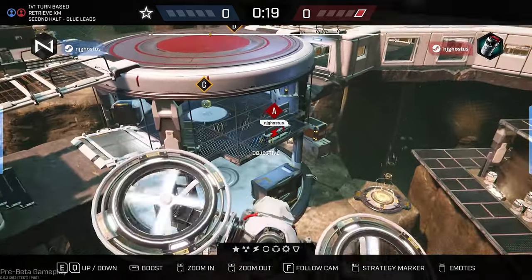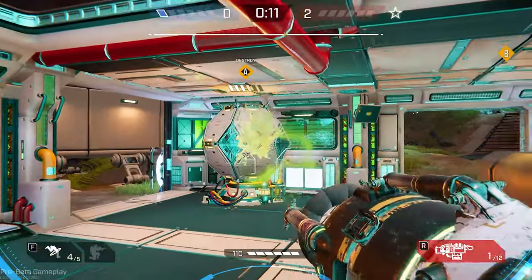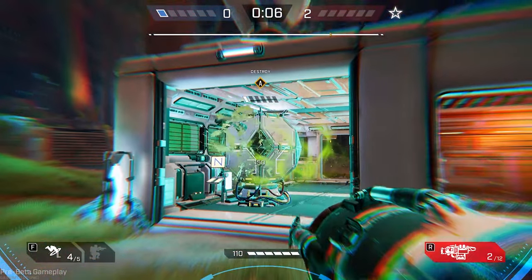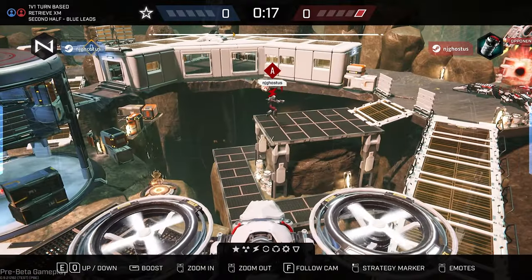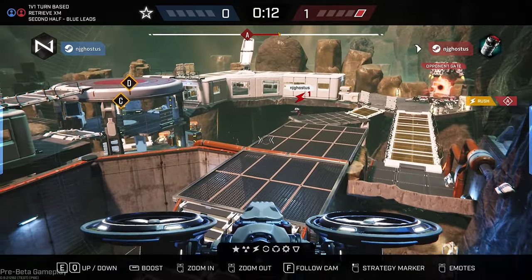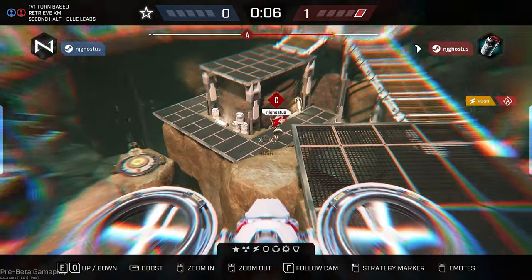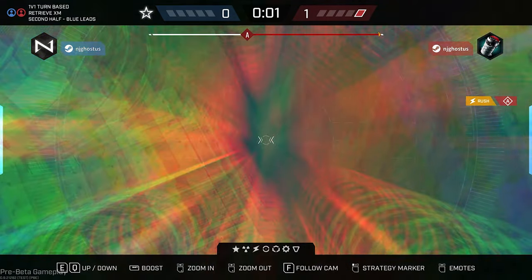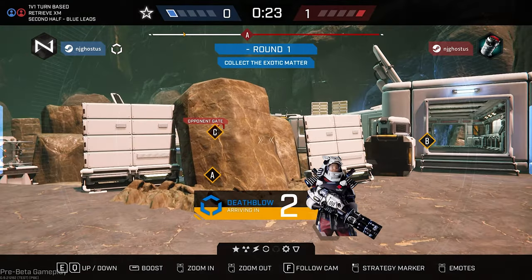Lemnis Gate had 2 game modes during the event — Retrieve XM and Seek and Destroy — although there are actually 4 game modes altogether. Both game modes we played were won by having the most points at the end of 2 halves. Completing the objectives nets you the most points, with kills and damage dealt giving you a smaller amount. This means nabbing objectives alone will not guarantee you victory — Party was able to eke out a win by 1 point by having dealt just 2 more damage than I had.